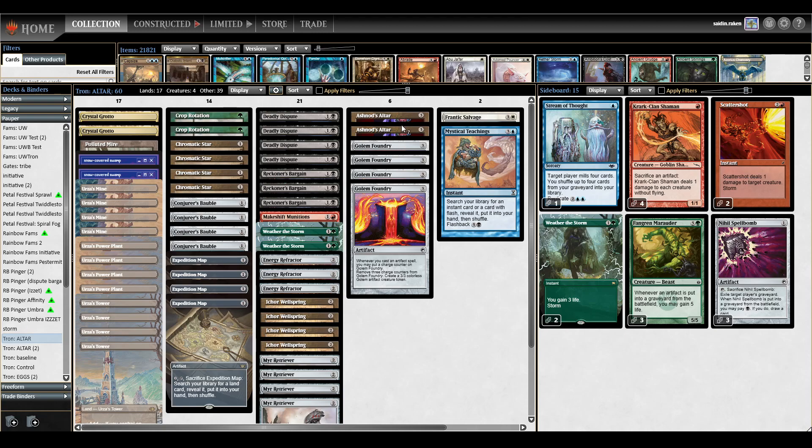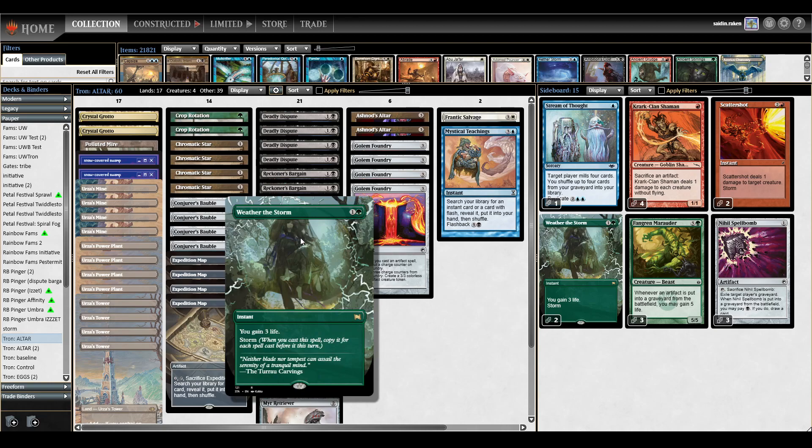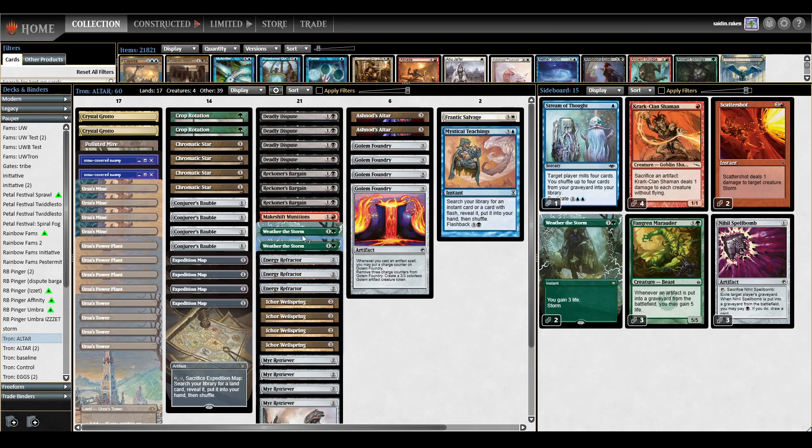Now that we see what the infinite loop is, how do we take advantage of that? First is Weather the Storm. Weather the Storm says you gain 3 life with storm, so if you have infinite loop, you have infinite life. That's straight up.